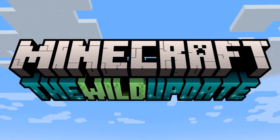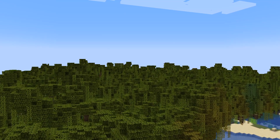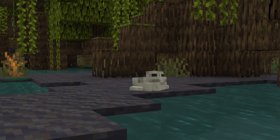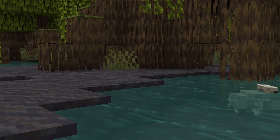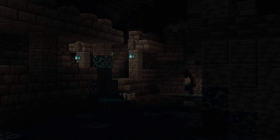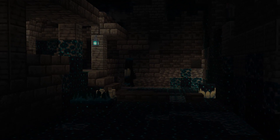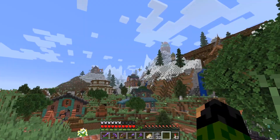1.19 — the wild update. Mangrove swamp biomes as far as the eye can see, a whole new range of glorious building blocks, a bunch of mobs added too, like the adorable frog, and not forgetting the terrifying deep dark ancient cities where we can find the warden. None of that is going to be in today's video.